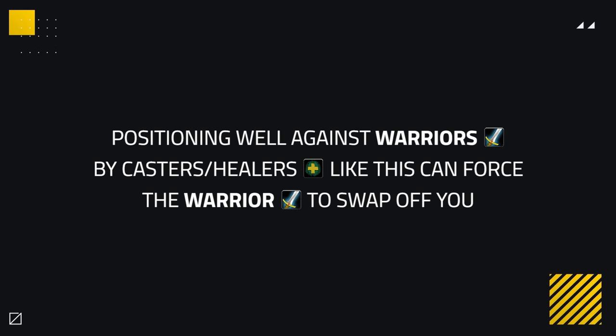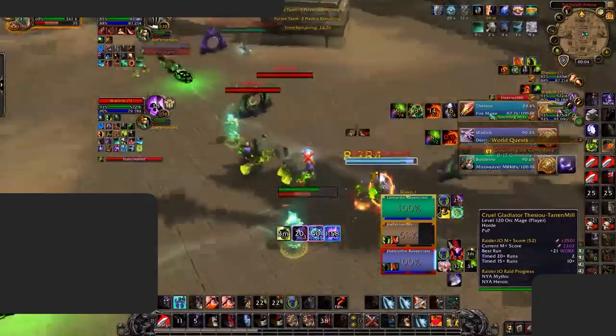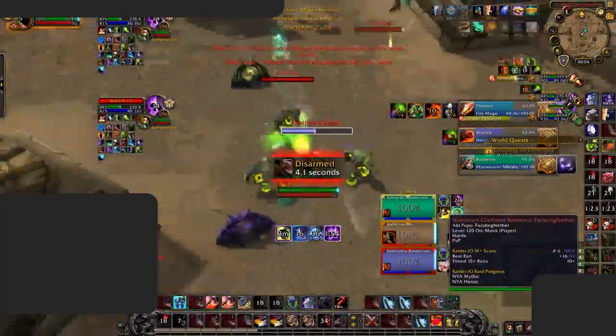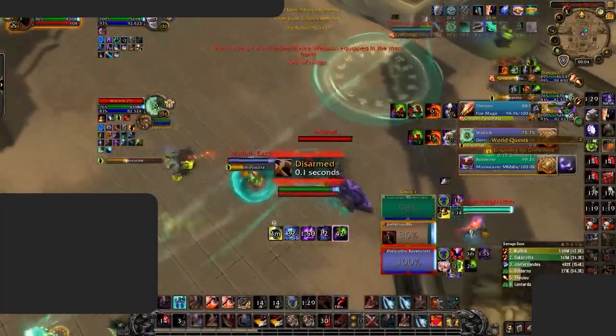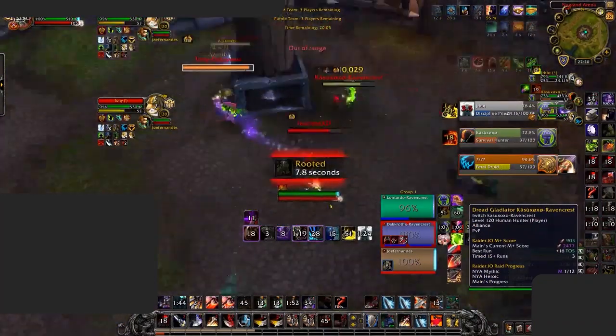This also shows that positioning against warriors can be done well by casters or healers, as it can be a good way to force the enemy warrior to swap off of you. Your good positioning will force the warrior to swap off in order to not be in a bad position. Thercia does a good job of this too, as I can't push in on him to stop his cast without being in even more trouble.